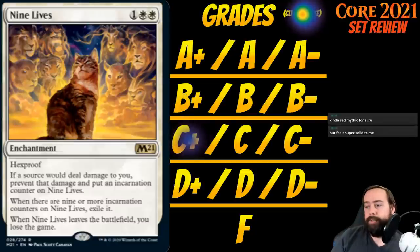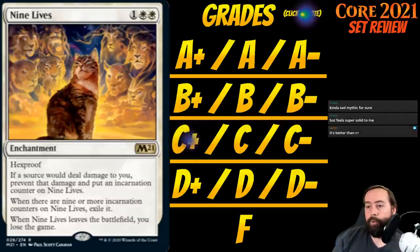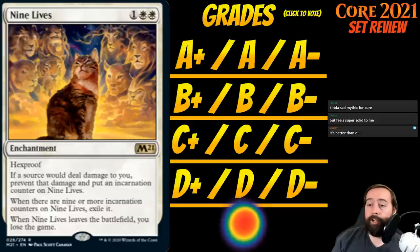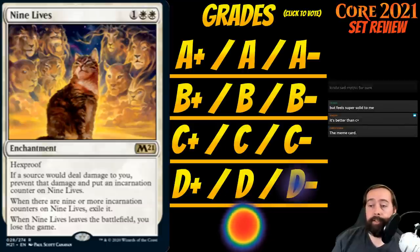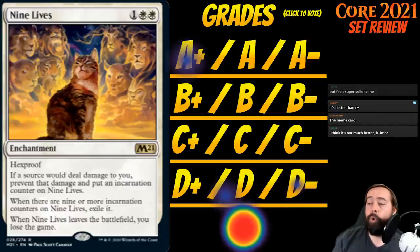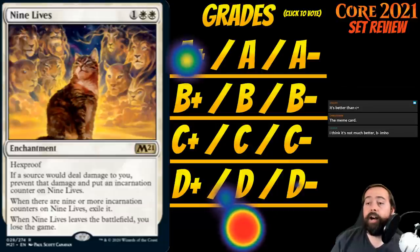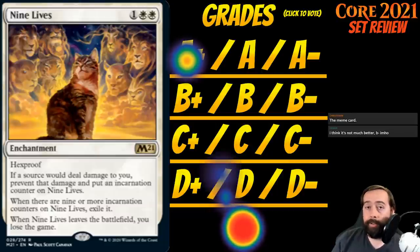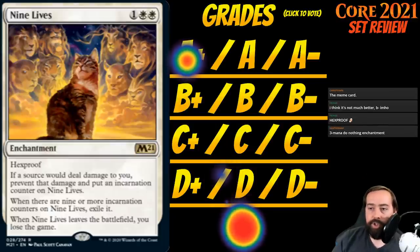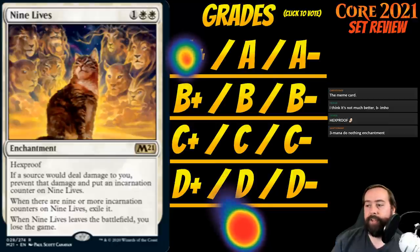Up next is Nine Lives. It's 1 white-white for an enchantment at rare with hexproof. If a source would deal damage to you, prevent that damage and put an incarnation counter on Nine Lives. When there are nine or more incarnation counters on Nine Lives, exile it. When Nine Lives leaves the battlefield, you lose the game. This is worse than I thought — I thought it was just lethal damage. This is if you take any damage at all. This is horrible. F-minus for Nine Lives.